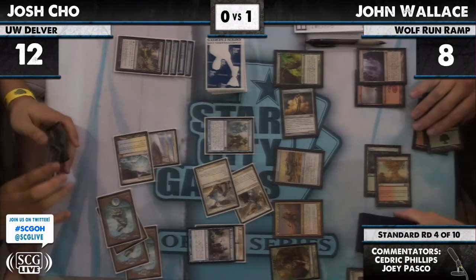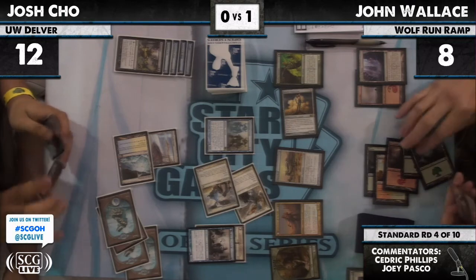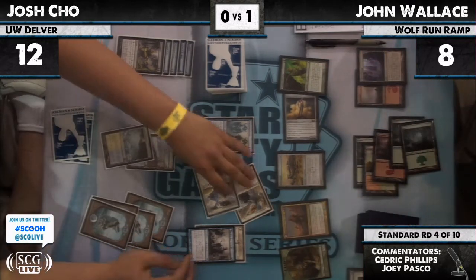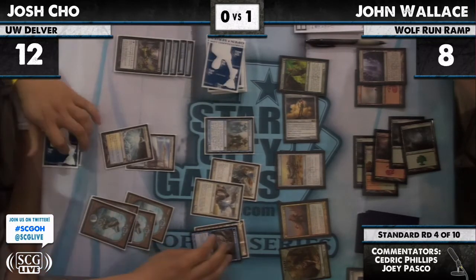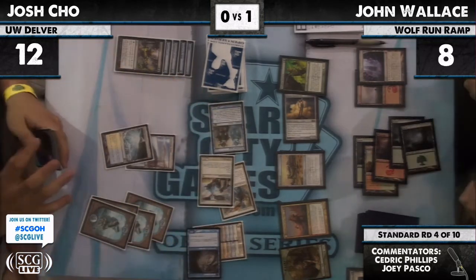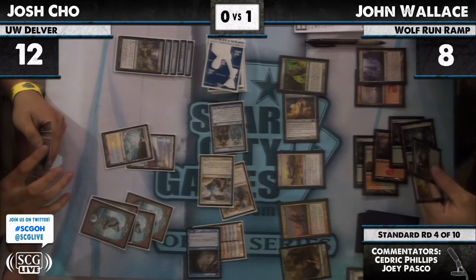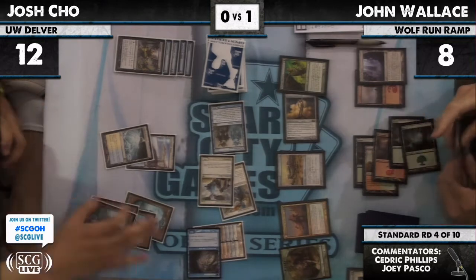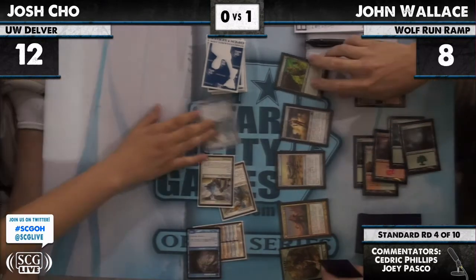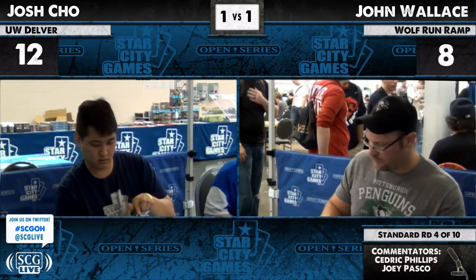He's at 12. He needs Delver not to flip no matter what. Ponder from Josh. He does have Inkmoth to block, but he's going to take 9 if he doesn't have another answer. Josh knows his hand — it's just Slagstorm and Titan, John has no answer. They're going to Game 3. If you're going to cast a spell and hope that Delver doesn't flip, it might as well be Primeval Titan. You're not playing around Rampant Growth anymore at that point.